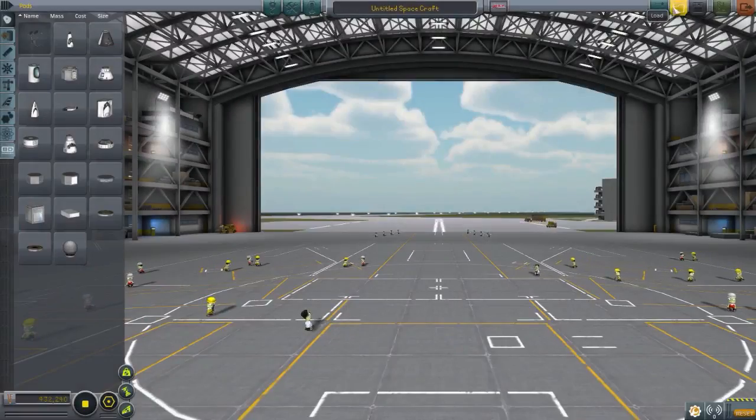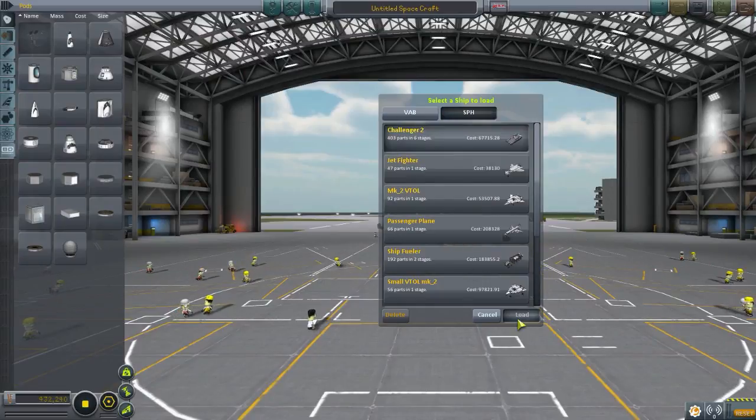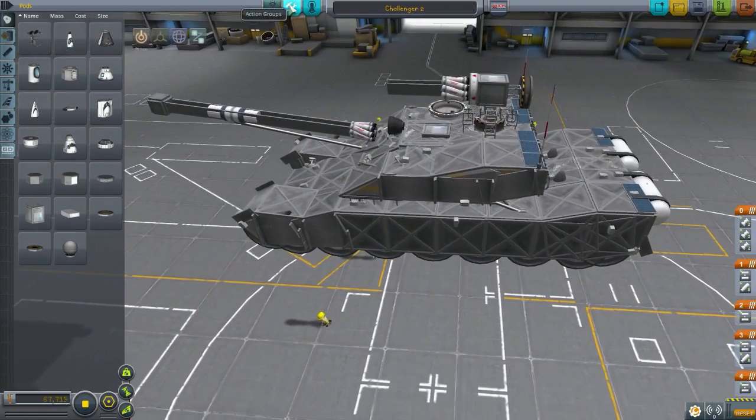Hello everybody, welcome back to Kerbal Space Program. My name is Bruce and this is the Subscriber Designs Episode 39. Today we are starting off with Challenger 2, made by GhostBuzzer7. This is meant to be a tank. I have not tried it yet, but I'm sure it's going to be good fun.